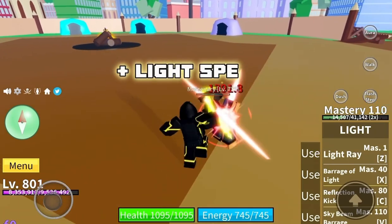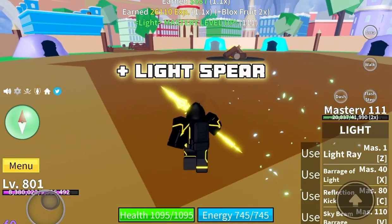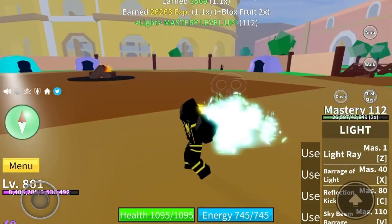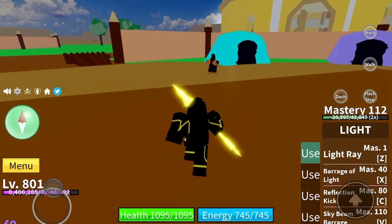Next I'm going to address the Light Spear. It is super overpowered because it takes off a lot of damage from your enemies and it doesn't use any stamina.